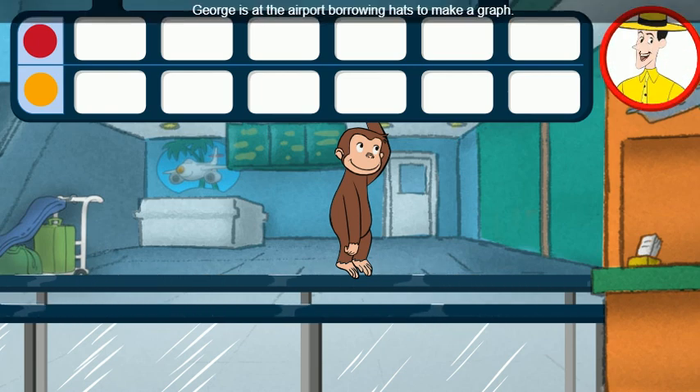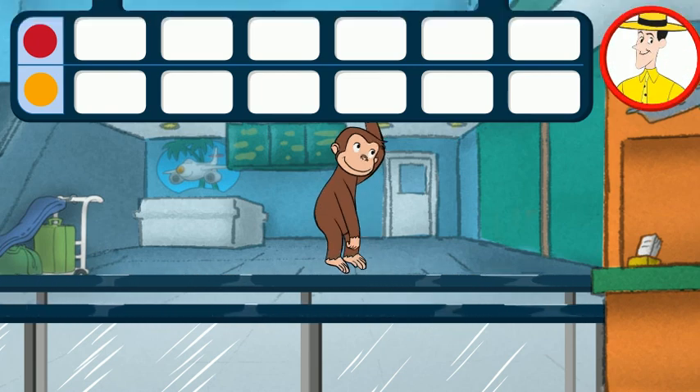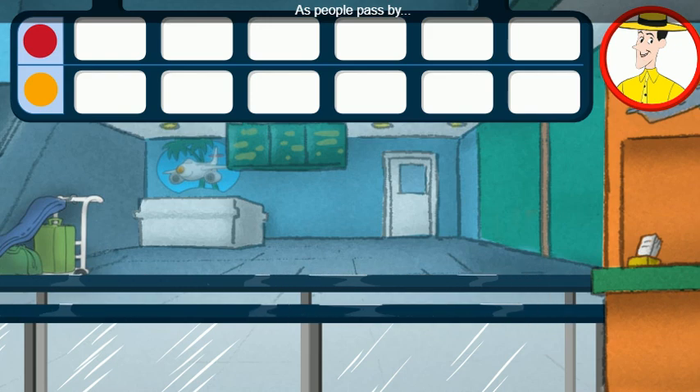George is at the airport, borrowing hats to make a graph. As people pass by, click on all the red hats and orange hats.